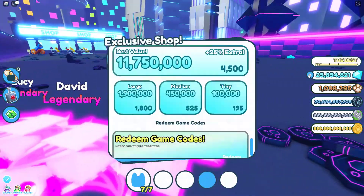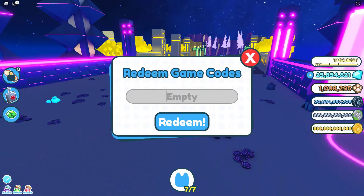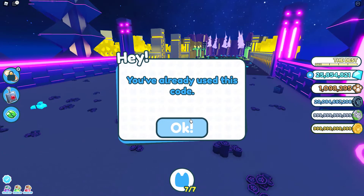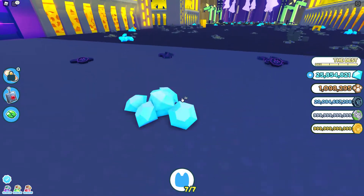Okay, so we have our codes over here. Scroll all the way down, click redeem, and then enter the code — Happy Holidays — and then it'll give you a reward for redeeming the code.